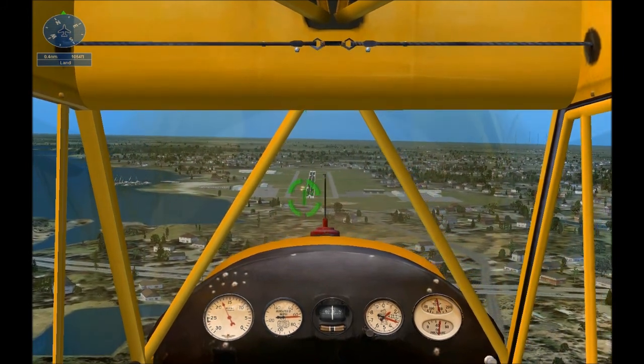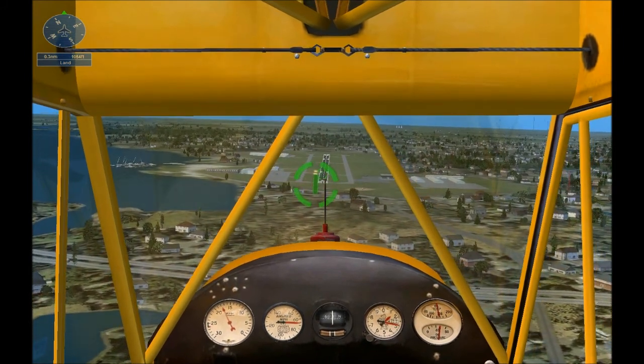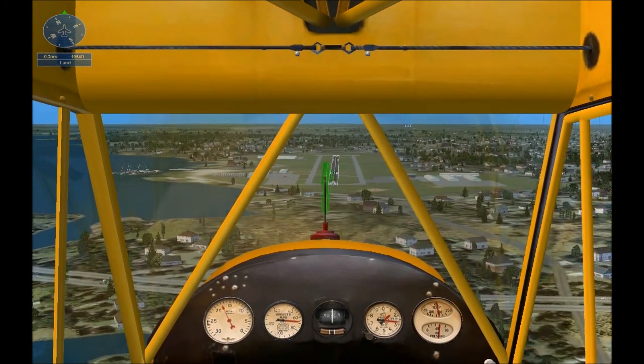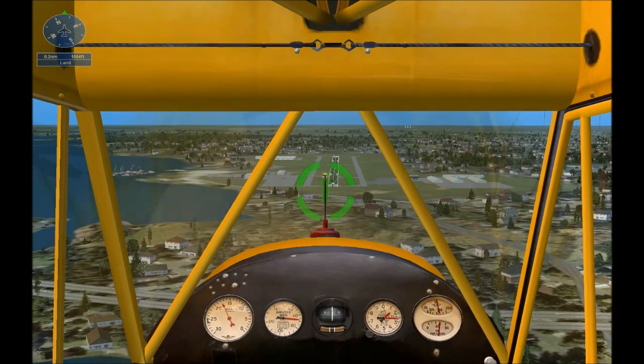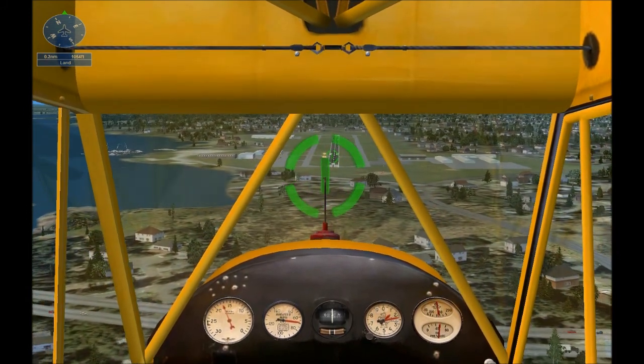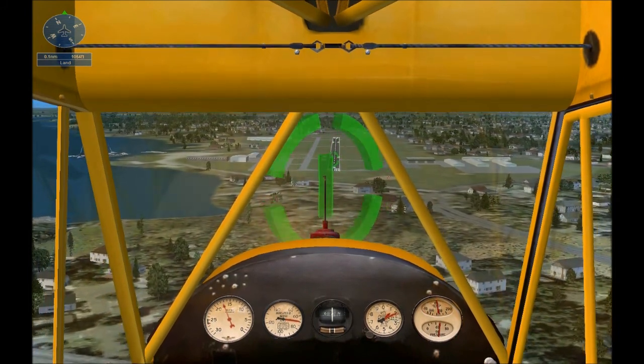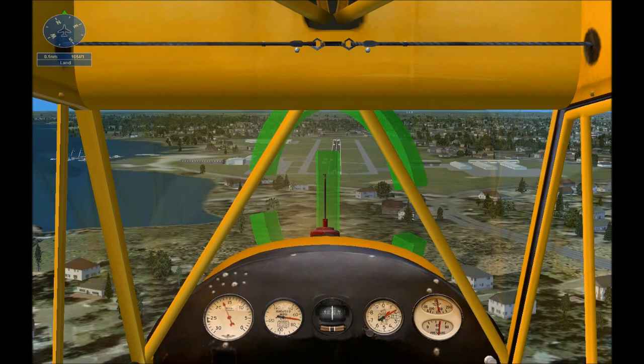As you're near the runway, reduce the throttle all the way and very gently pull back on the stick to level off. Stay as close to the ground as possible without landing — eventually the wheels will touch down. Just be patient. It's very good with the arrows here; we should be getting them in the middle.